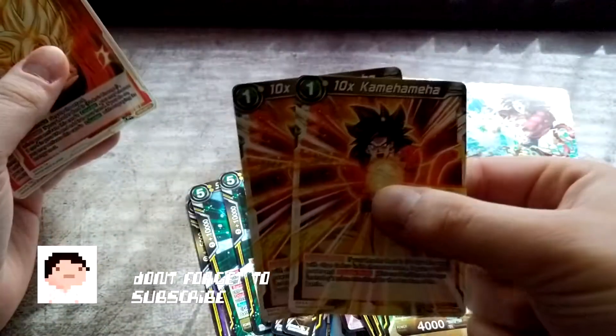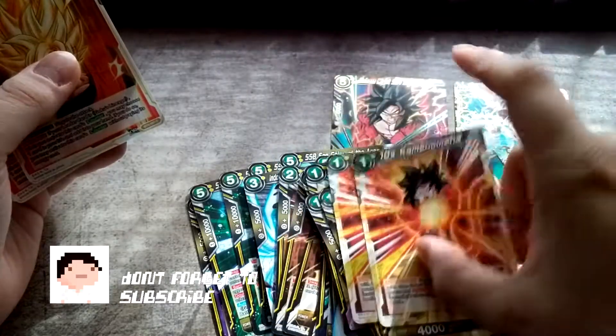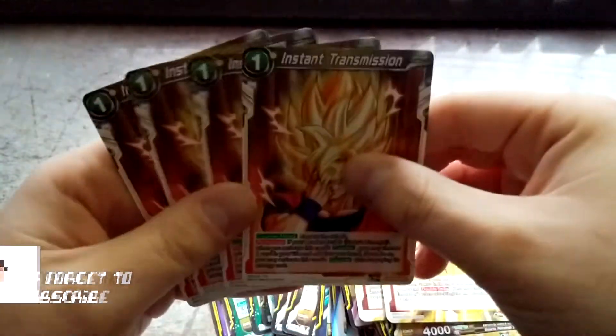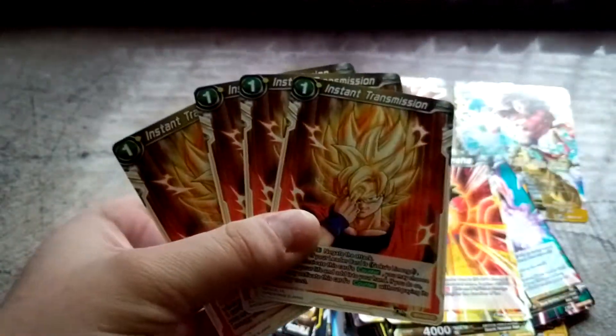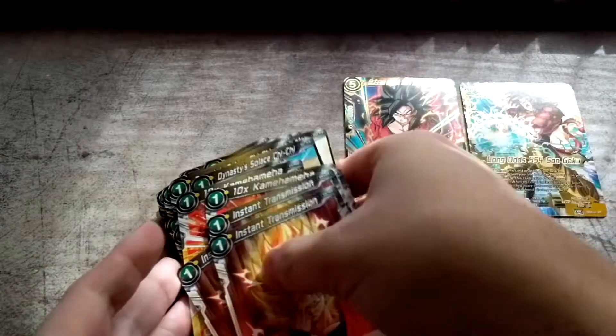These are supposed to be pretty good in the deck as well. Four Adoptive Father Son Gohan, two Times Ten Kamehameha — this is one where if you bought two starter decks you'd probably run four instead of two — and of course four Instant Transmission, which are pretty good cards in their own right. So that's what the deck comes with.